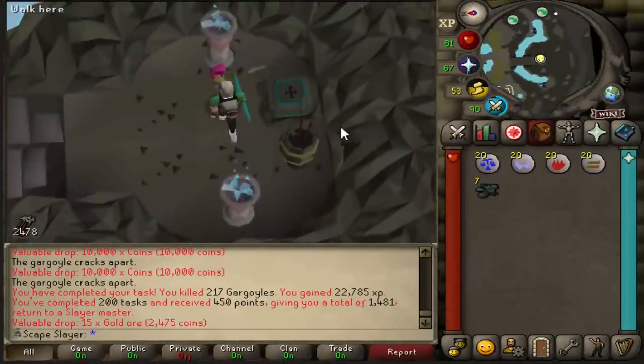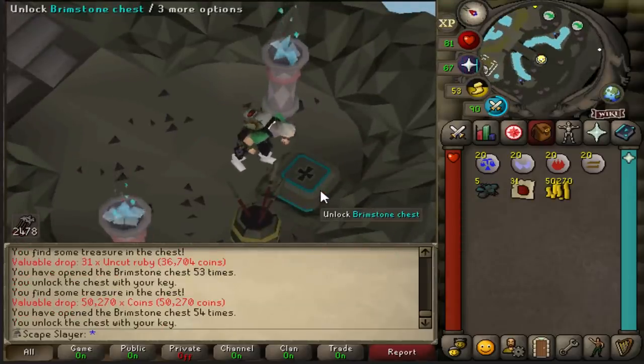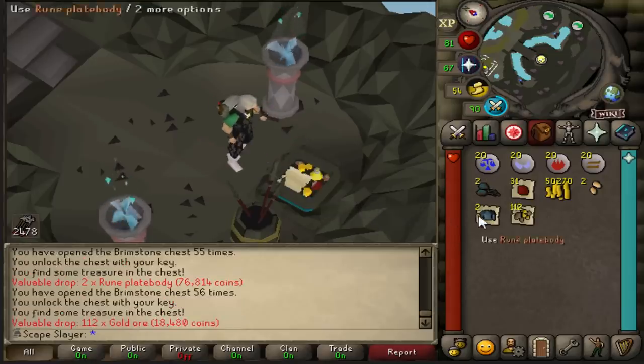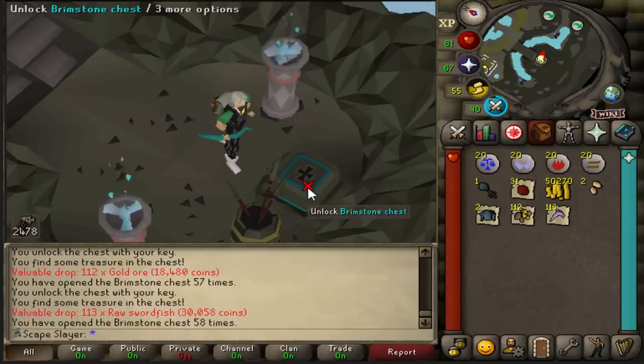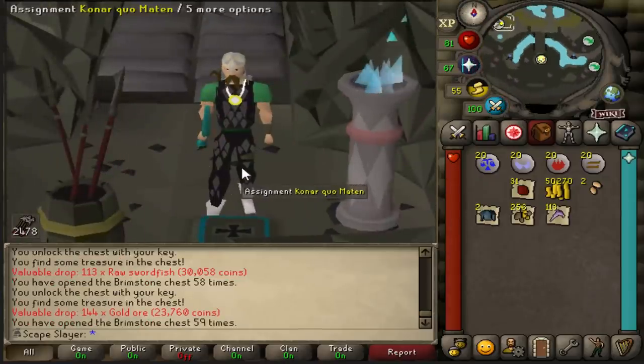Now that we are done with Konar it's time to open the 7 brimstone keys and see if we can get anything good. First one gives rubies — nice for crafting. Then coins, seeds, platebodies with good alchs, gold ore — always welcome — swordfish, very nice for food, and more gold ore.